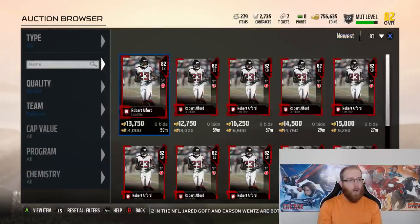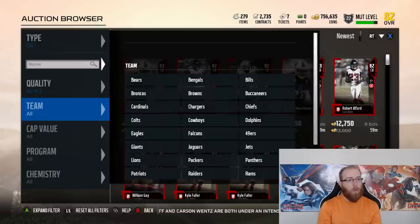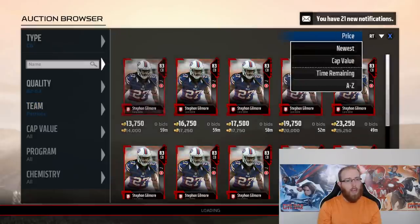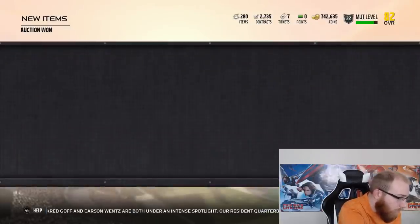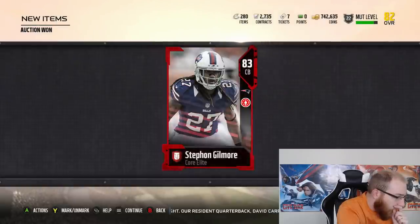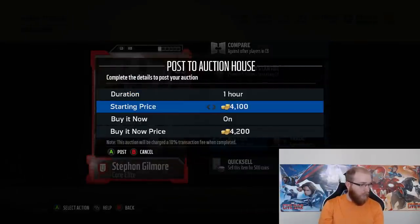We're almost out of auctions, so let's end strong. Gilmore at 14,000 — we will look that up. One sold for 7,000 — oh yeah, we're buying that. Stefan Gilmore — I was hoping to sell for at least 18,000. Last one sold for 18,500, 19,000, 19,000. Oh yes please — 19,000 it is. Wow, that was actually way better than I thought. I almost wasn't even going to look.